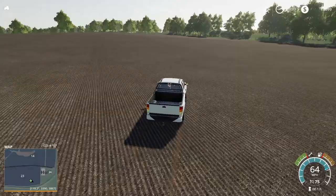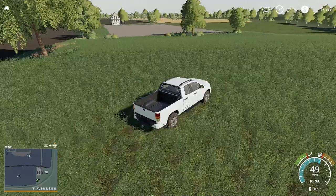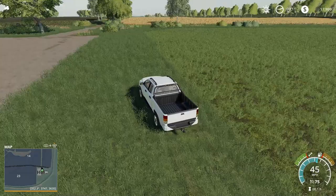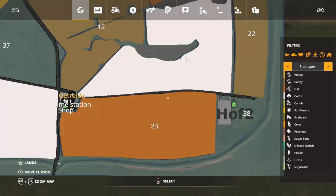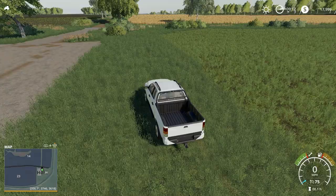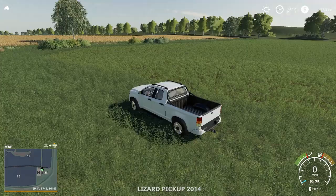This would definitely be a good map for multiplayer. In single player, you're gonna have your work cut out for you — this is insane! This is just like the edge of a field — look at all this. Oh, so you could buy this place and turn it into a field, or you could just buy it for grass. There is actually a little field over here — is there anything planted? Nope, nothing planted in it. Oh, there are two fields. Is this just grass? Yep.